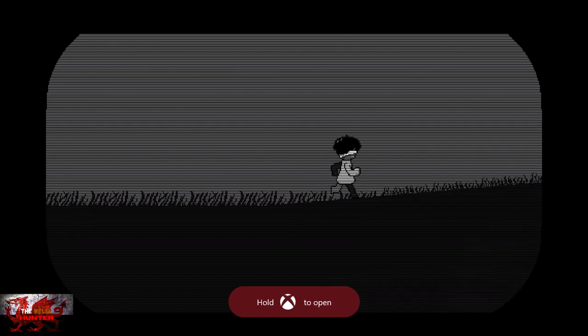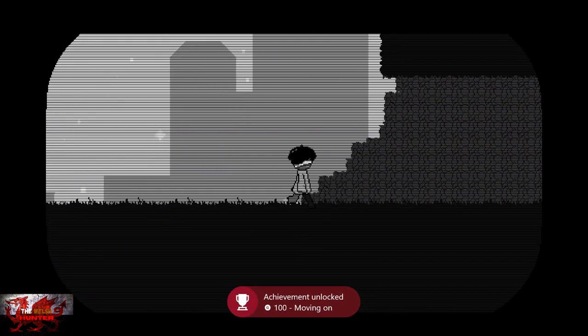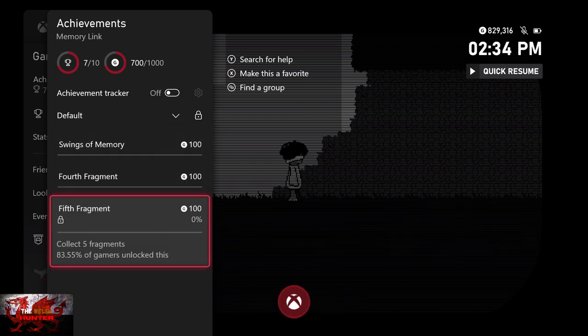Once we get all the way to the right, we will have completed the first level. You could probably do this a lot quicker. That should now be 10 out of 10 — so do a double check. My Xbox messed up so it says 7 out of 10, but you should have 10 out of 10.